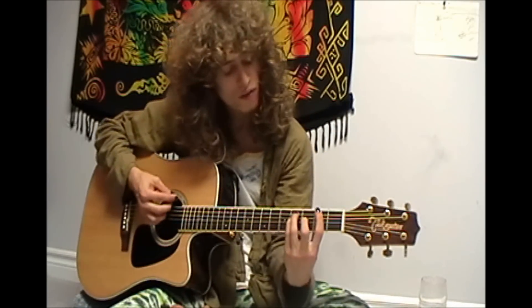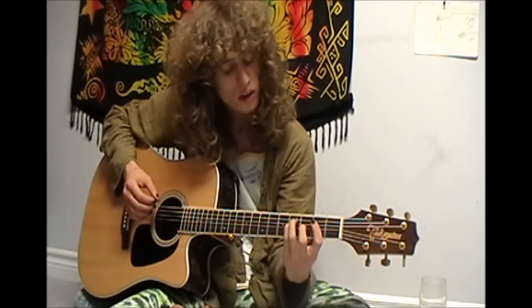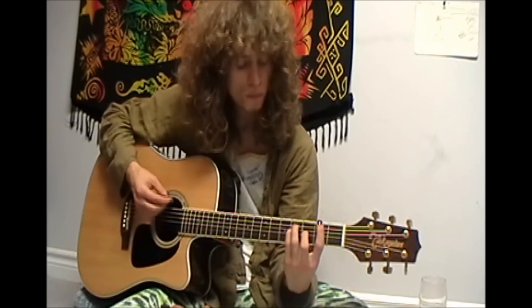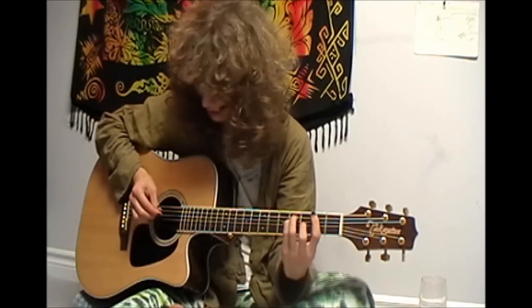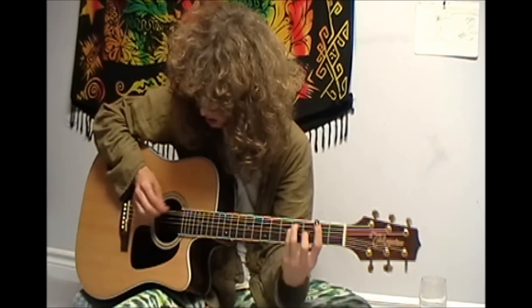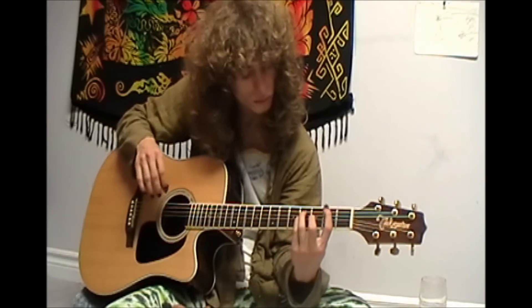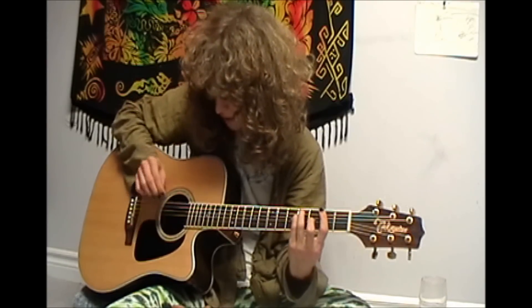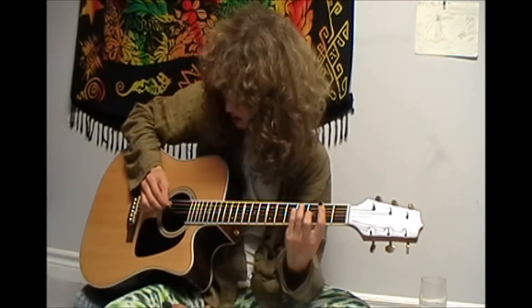I'll just get into it. We start off in F sharp minor, and what we do is we hit the open E — that's what leads us into that. So you go open E to basically an F sharp major chord, a regular F sharp major chord. Then you hit that F sharp low, F sharp minor note, and then you skip up, hitting the G string, and then the D string.